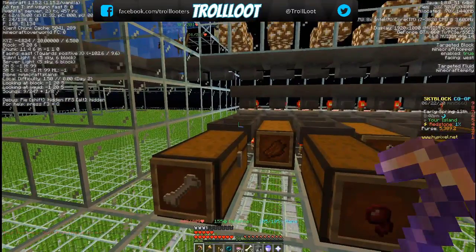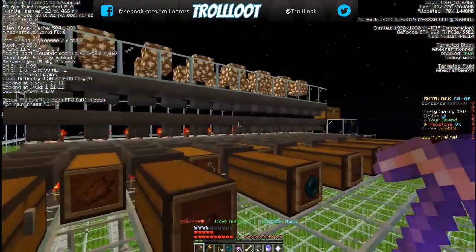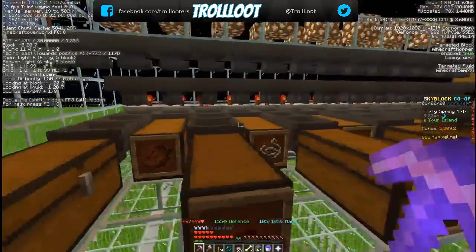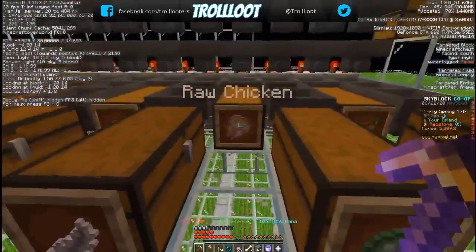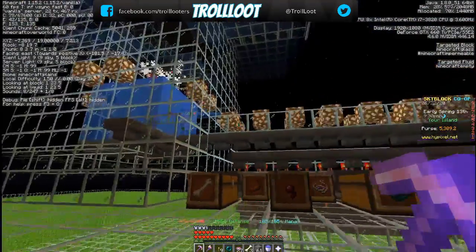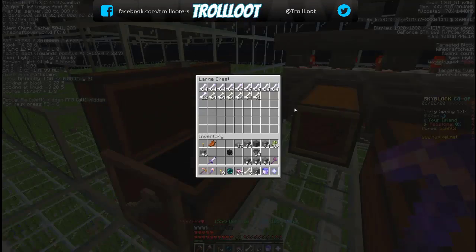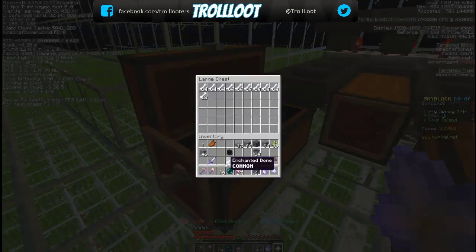You want to make sure you're putting items you get a lot of first. I end up with a lot of bone, and the theory is you don't want all of that traveling down your entire hopper system taking up space when it can drop out immediately at the first filter. So put all the stuff you get a lot of first, and less common stuff like eggs and feathers last. The sorting automation makes it fun because you don't have to dig through a single chest — you can just go in, grab items, go to your crafting table and click away, and you're ready to go again.